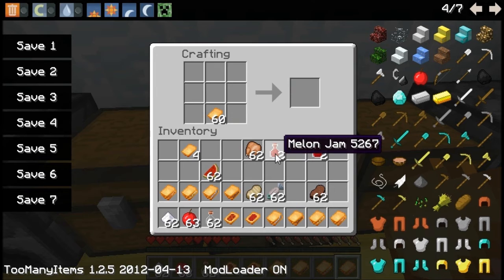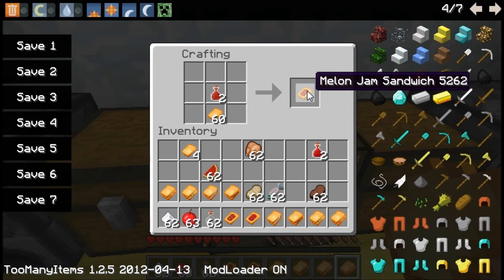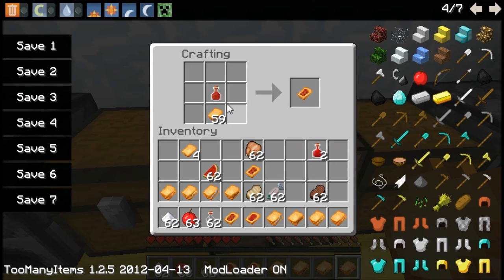Then we move on to our jams. Melon jam will heal for four hunger, and apple jam will also heal for four hunger.